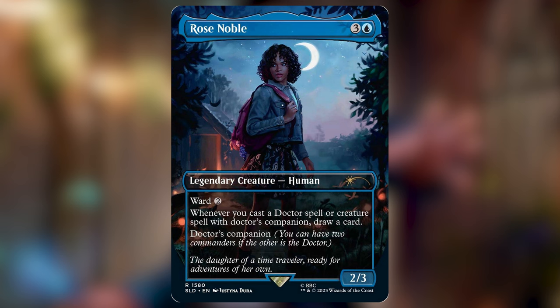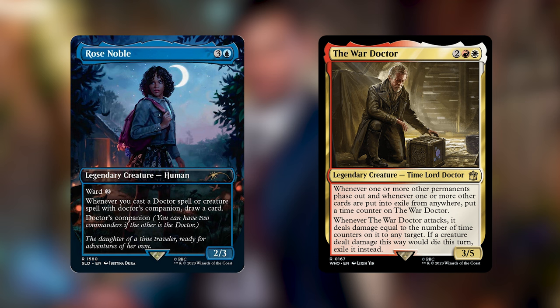Now let's talk about Rose Noble, our new companion. I've already pitched her as the best companion for the 14th Doctor, but does Rose contribute well to being any other Doctor's companion? The answer, unfortunately, I think is no. The most common color among all the Doctor cards is blue, and even though two other Doctors don't have blue and you could add blue to make a three-color pairing, you're not going to get enough support to make a strong Doctor and Doctor's Companion typal deck. The War Doctor would make Jeskai, which gives 30 main deck cards that fit the color and type — pretty good for a typal deck — but the War Doctor has a very different focus: it wants to attack, burn opponents, and use time counters. Rose doesn't really support that plan at all.